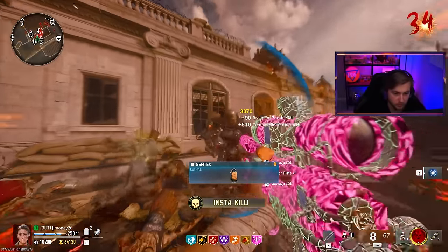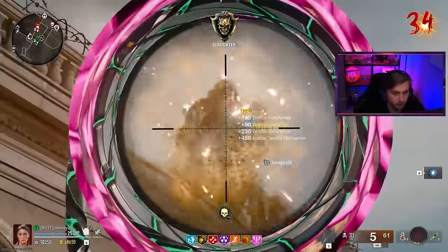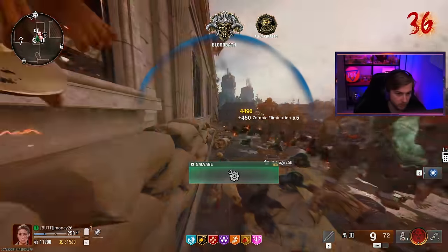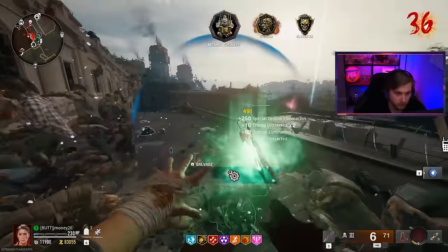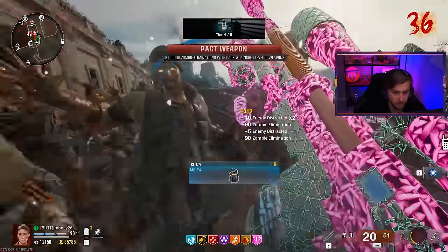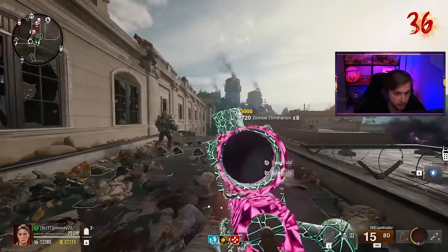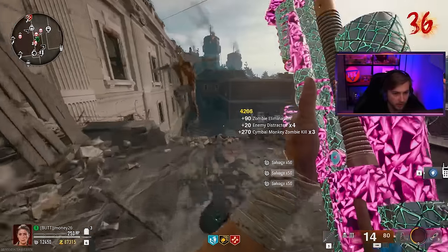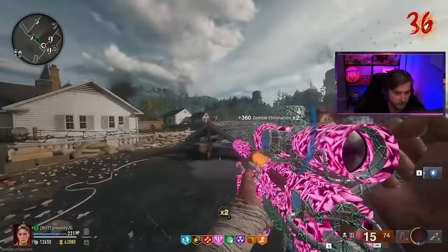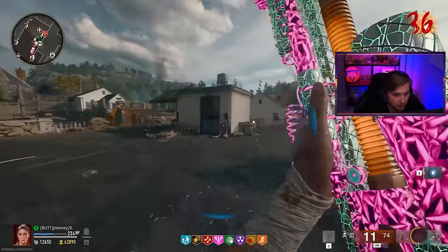Come on, show me my crit camo! An insta kill — nothing's surviving, everything's toast. Bringing all the manglers you want — they're all dead. The zombies are way more aggressive now. 890 crits — they're gonna have to pry this game out of my cold dead hands if they want me to leave before I get my camo. Let's throw a monkey bomb because our Frenzy Guard's about to run out. Taking out these manglers... they've learned to be manipulated. I should use my mangler killstreak during those situations.